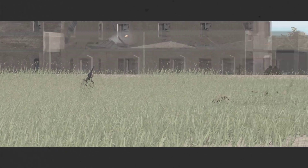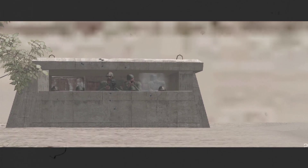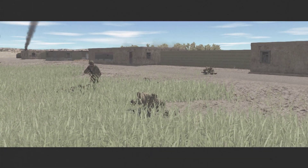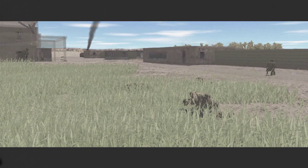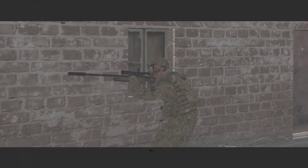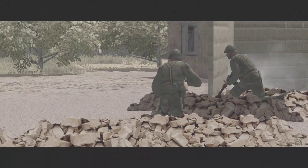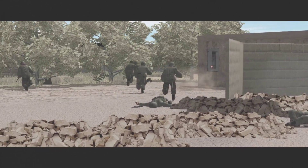Luckily I only take two casualties — I think one dead and one seriously wounded. It looks worse than it is, but we can't get across to reinforce the squad that made it across the street. The first squad in the buildings comes under heavy attack with lots of Syrians first charging at them and then running away, and they are also being fired upon from their rear.